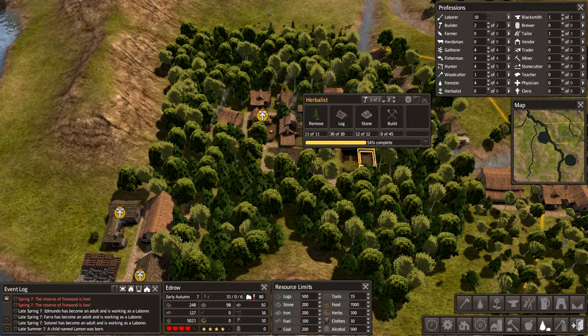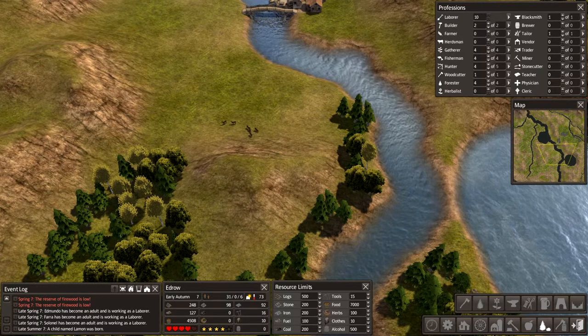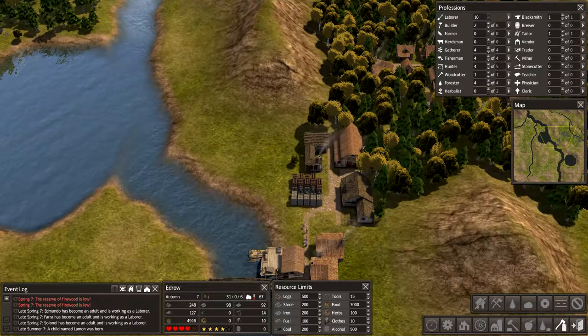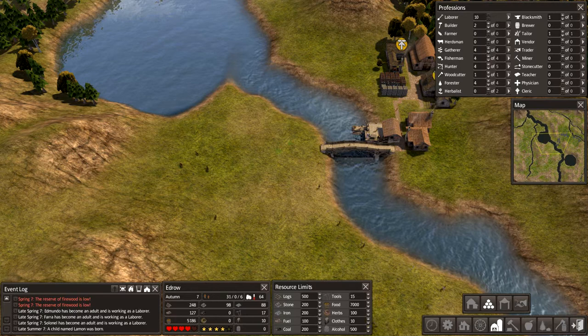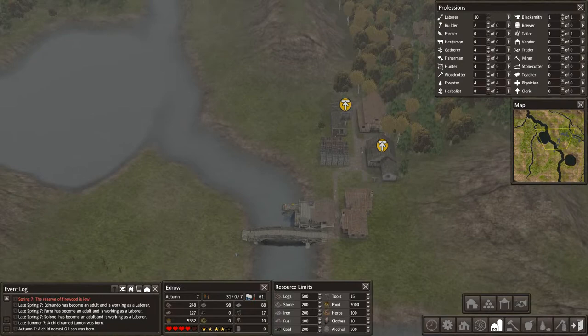We have quite a few laborers so we actually need to start finding something for them to do, because they're not very productive just running around gathering stuff — if they had a job it'd be better. For now let's just designate an area to clear. Looks like they have to go quite a ways, so let's designate another stockpile over here — a temporary stockpile. And our herbalist is done. Just put one person working that for now.